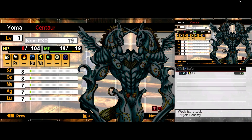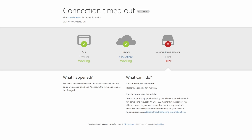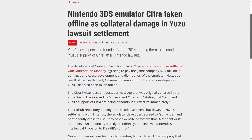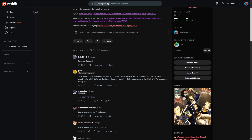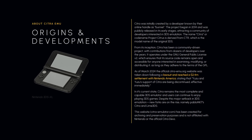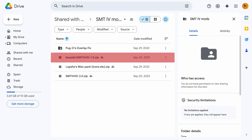Now we're going to install the custom high-res textures. The main texture pack was created by someone called Kassaski. Their forum thread on the original Citra site is no longer accessible since the entire Citra website was taken offline — the emulator devs received a cease and desist from Nintendo in 2024. The forum thread is still available on the Wayback Machine, or you can find download links on Reddit. Skip the SMT4 1.0 zip file, because 2.0 appears to be the same thing with additional contributions from Merkava.